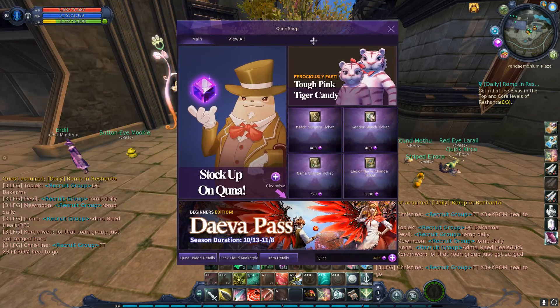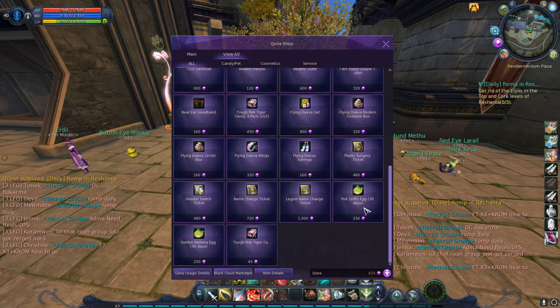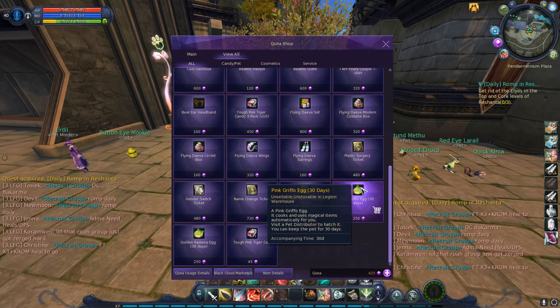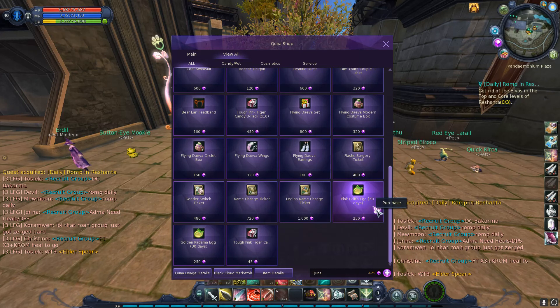First, you have to have some Kuna and you go to the Kuna shop. It costs about roughly $6 to get this pet and it lasts 30 days. It's the Pink Griffle pet, and as you can see, according to the description, it just says that it cooks and uses magical items automatically for you. You can visit the pet distributor to hatch it, it lasts for 30 days. It says absolutely nothing about looting.